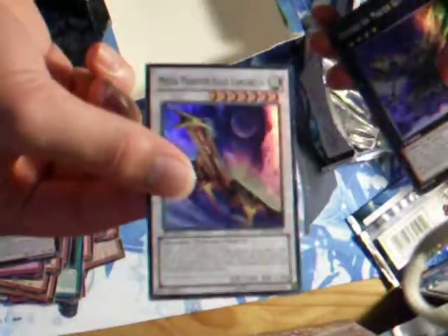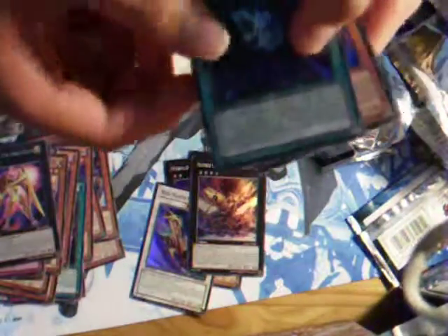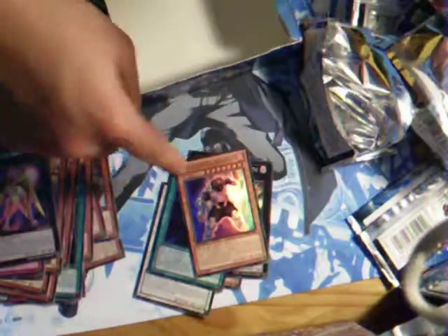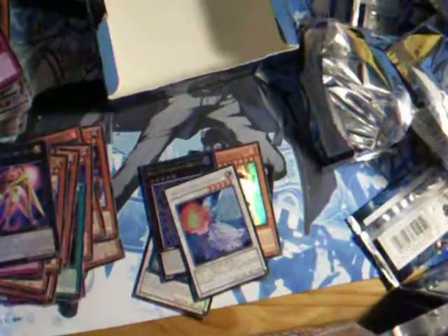So for the Supers, we pulled Starly Chord Galaxian, a Yaksha, Tilt of Pure Light, Mecha Phantom Beast Konkuruta and a Master Key Beetle. And for the Ultras, we pulled a Ranked Up Magic Iron Force, a Coach Captain Batman, a Number 104 Ultimate, and an Amadeus Keeper of Boundaries. Hope you guys enjoyed and I'll see you guys later.